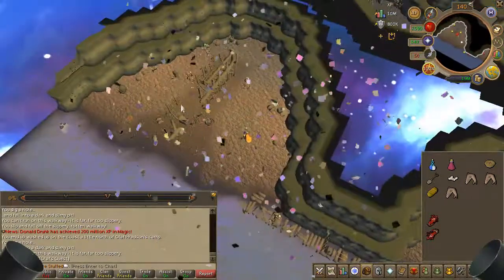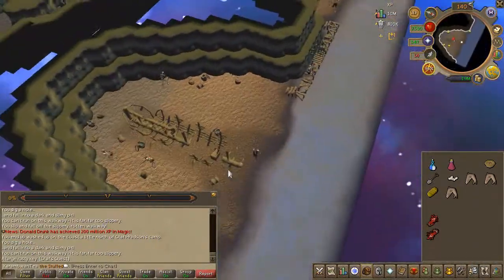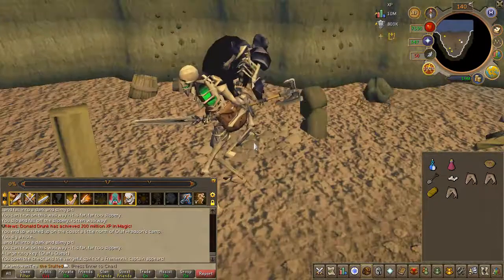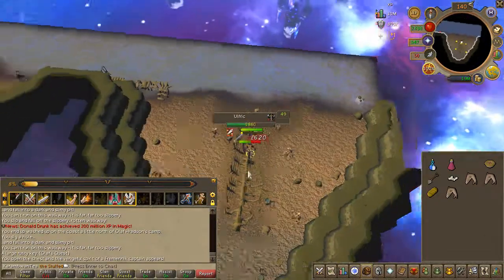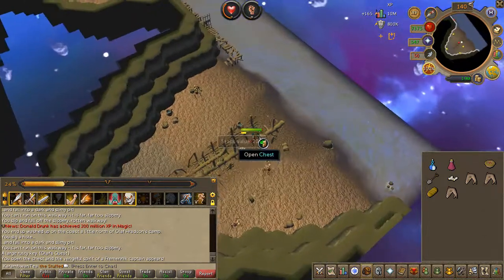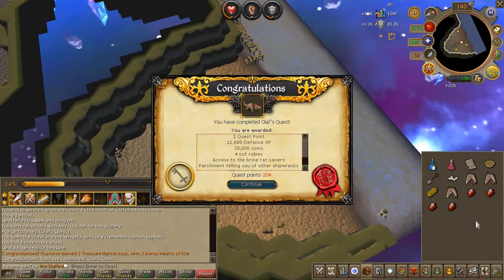Once you've made it all the way through, go ahead and open the chest. You will be attacked by an NPC — simply slay him, there's no special mechanics involved. Once you've slain him, attempt to open the chest once again and quest complete.